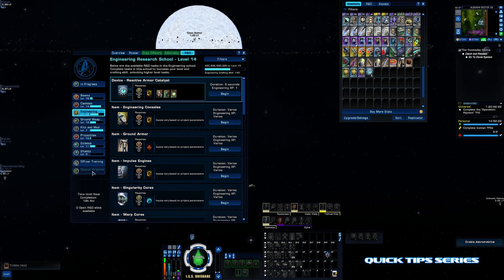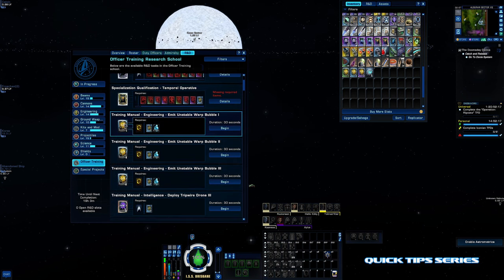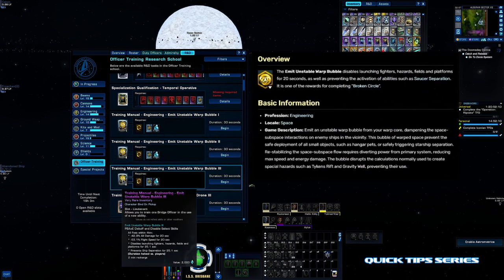The next one is not under here — these are omega particles — but under officer training there's the emit warp bubble and you can craft it and train any officer.